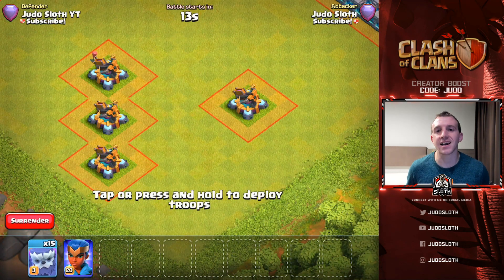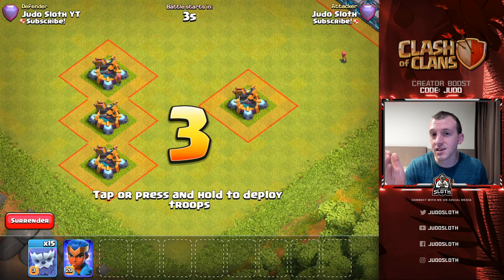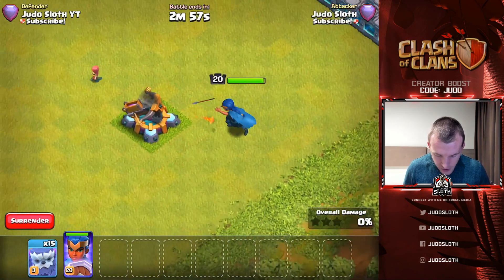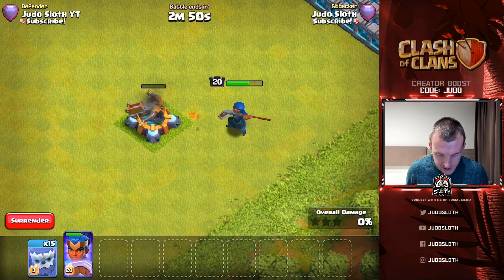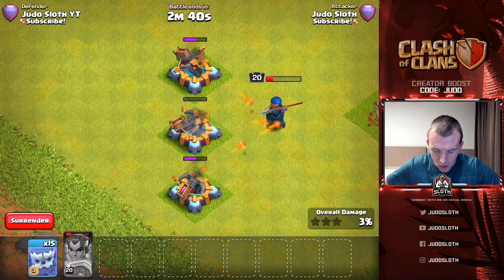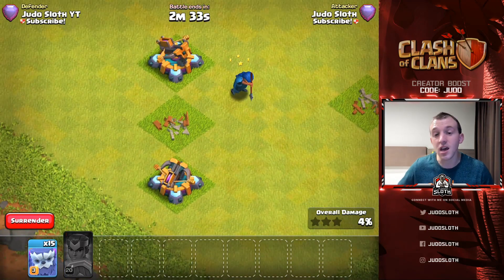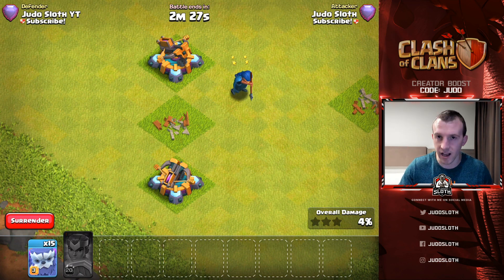Whenever I do these videos attacking all the defenses I always like to test the X-Bow — I did a similar video with the Yeti as well, and I'll link that at the end. A little bit more difficult to get the three X-Bows out of range, but we managed it. The Royal Champion comes in and takes out the first X-Bow relatively easily. The three of them will shred her, but we've got that automatic ability — will it take out an X-Bow? No, it does not automatically one-shot an X-Bow. She gets the second but it only brought the X-Bow down to about half health with the ability; she managed one more swipe on the third but the ability will not one-shot an X-Bow.